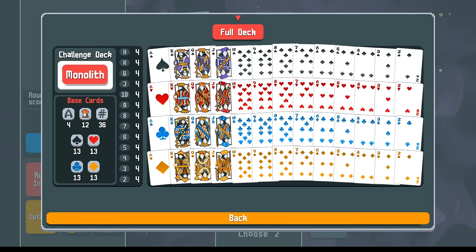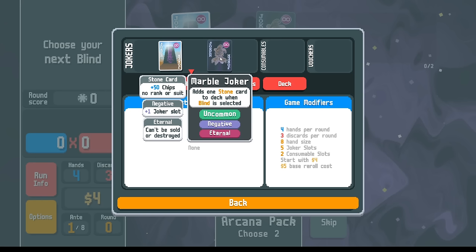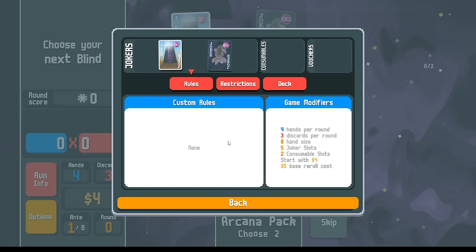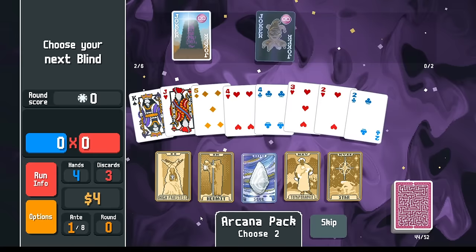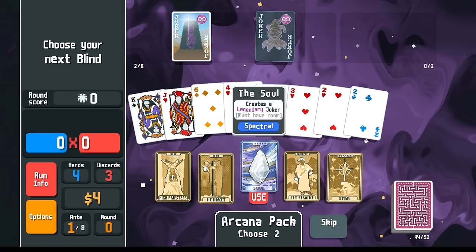Welcome back to Balatro Every Day. We're on the Monolith challenge and we have another copy of the Marble Joker. We've done Marble Joker before, played no stone cards, played only stone cards. On this challenge there are no custom rules, no restrictions. I was doing some restarting and re-rolling trying to find an interesting start for a meta challenge. In round one, ante one, I took the arcana skip looking for Judgment to get a joker right away — but instead of Judgment I got The Soul, which generates a legendary joker.